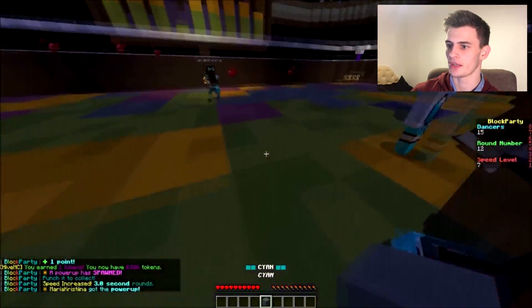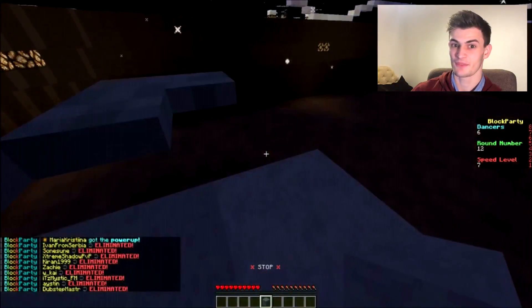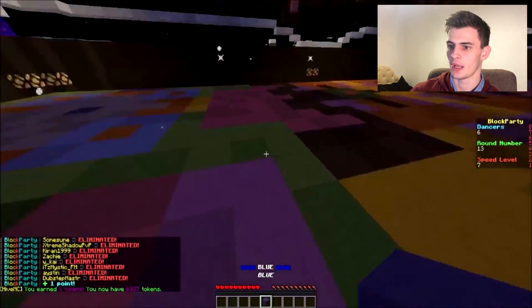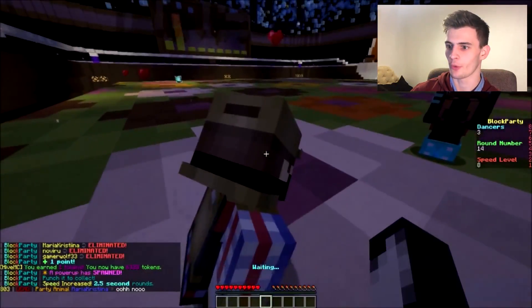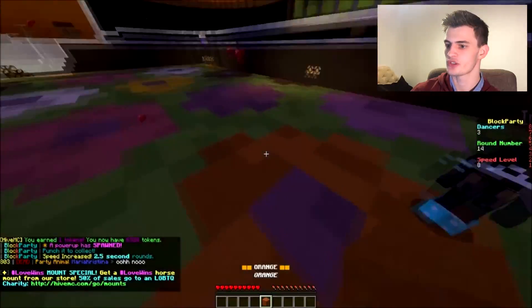There we go, we made it. It's getting faster and faster every round. If you haven't seen this before, that's what happens — it gets faster. On speed level 7 it's time to get a little bit tricky now. Blue, blue, blue — this has to be blue. Look at that, you see a load of them drop — we're down to four now. We are in the top four! Come on, let's see this. Orange, orange, orange.